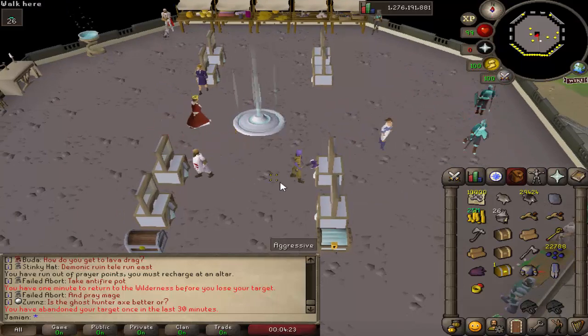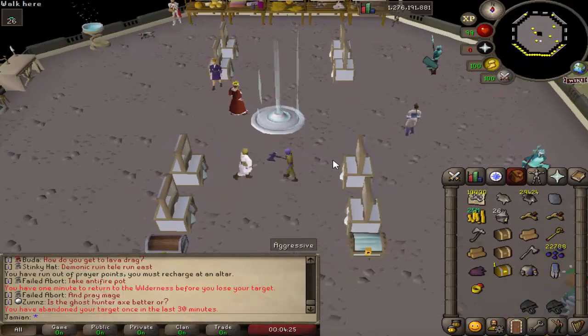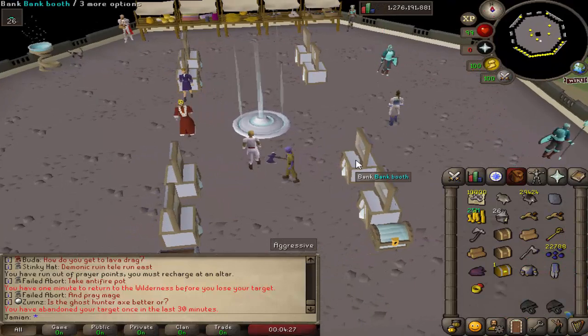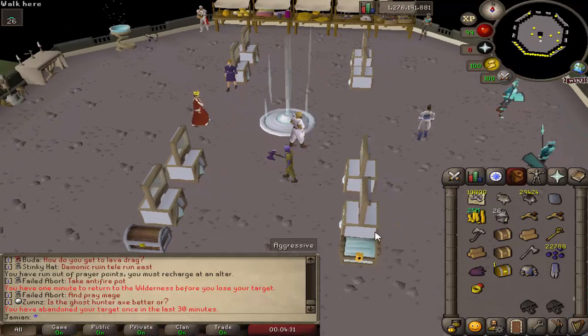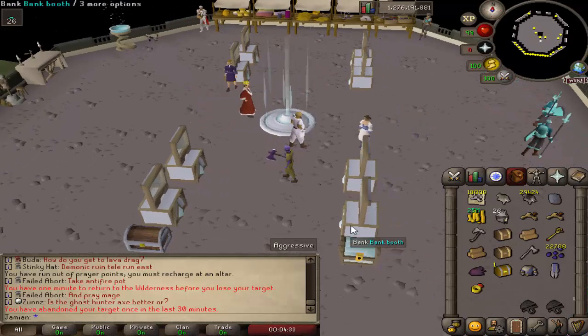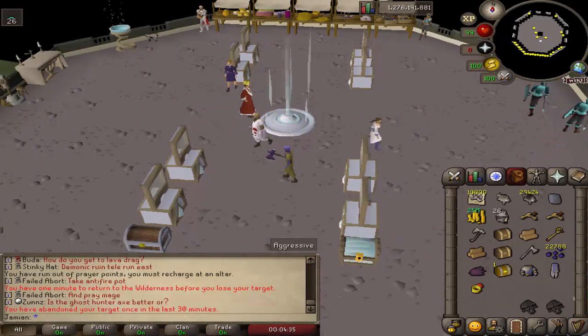The mole pet is glitched, but if you use a hammer on your mole pet you'll get the updated version — it's the mole rat pet, not the updated version but the other version of the mole pet. So at least until we can fix it, you'll have a working variation of the mole pet.